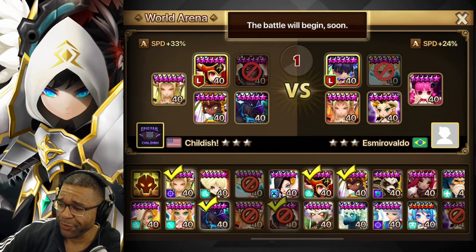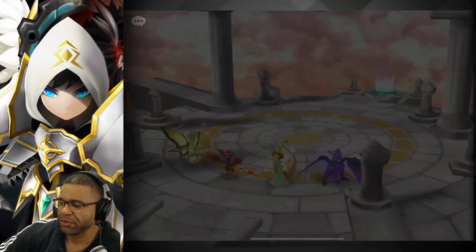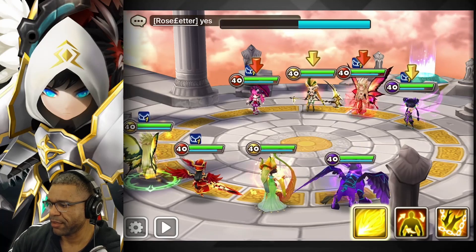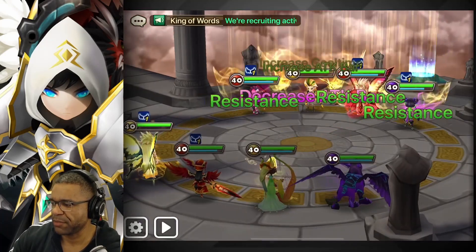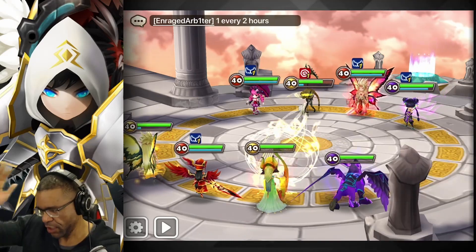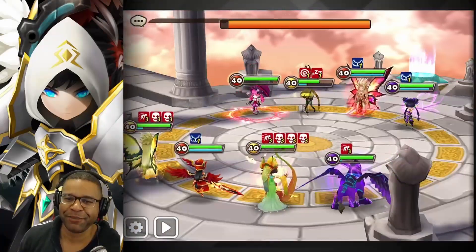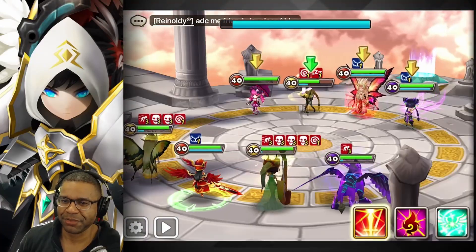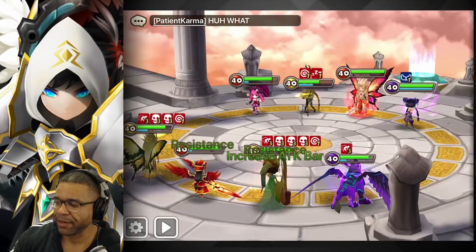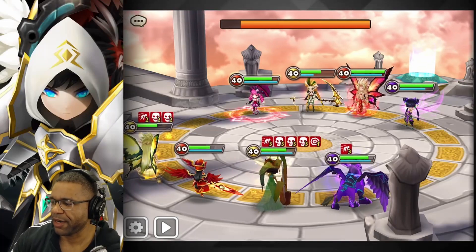So here's the deal: if we get the first turn — we have the speed lead, but he has speed lead too — if we can get the first turn and get a reset in on that Rika, I think that would slow him down big time. I don't think he's going to get that lucky. We don't want this one to set up defense breaks, so let's stun this one. Oh no, vinyl proc — I completely forgot about Rika there for a second. Completely forgot. But it's whatever.